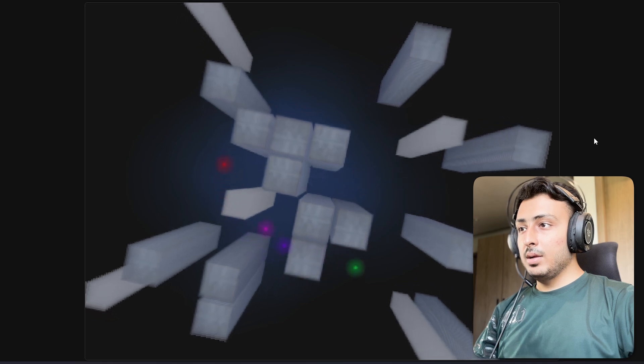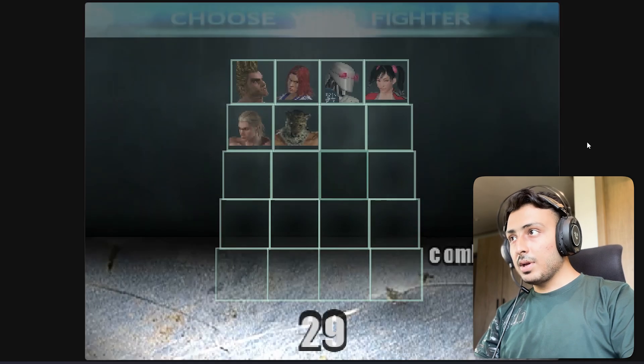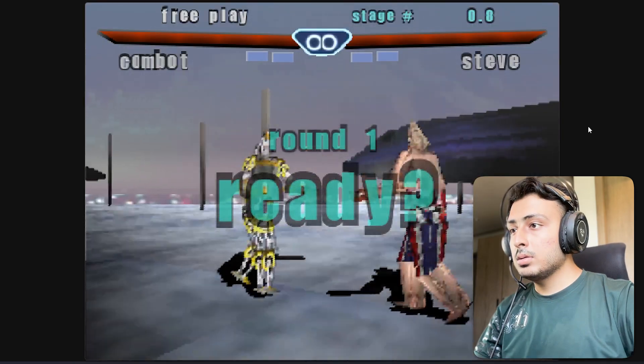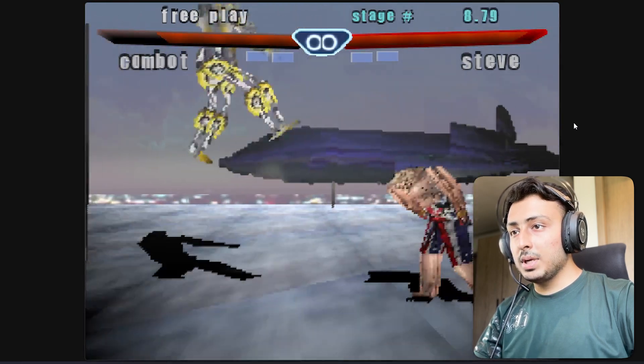We have an intro as well. Look at the menu — it is so good. We have a character select option. I want this guy, he looks cool.